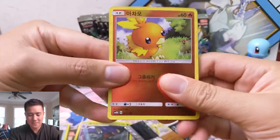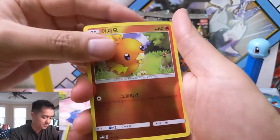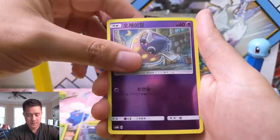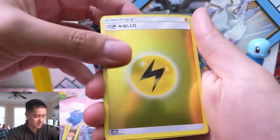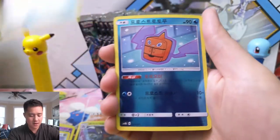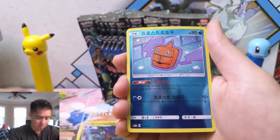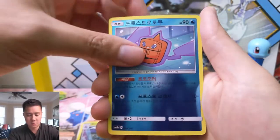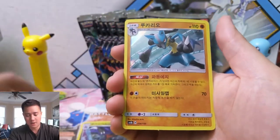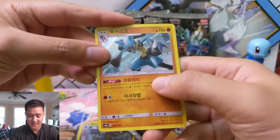On to our next pack. We have a Torchic, very cute. Bulbasaur. Inkay. Lightning energy, very nice. Alolan Diglett. Escape Board - very good card to go with the Jirachi. Stellar Wish Jirachi. Frost Rotom. Zeraora. Lucario. And the Pokemon Masters card - super useful for farming that Brock guy.